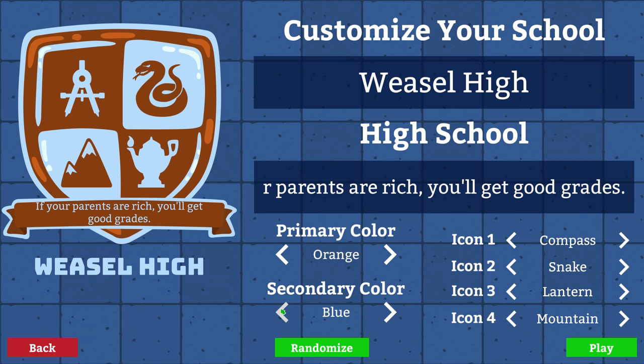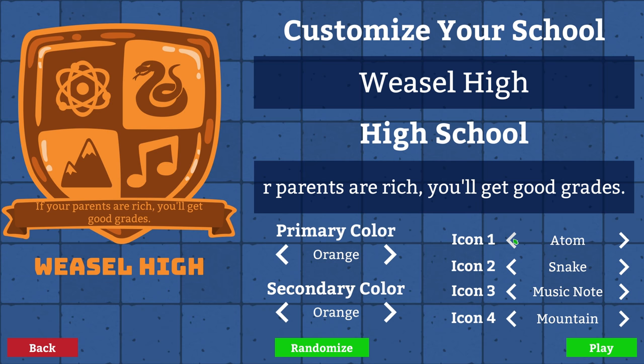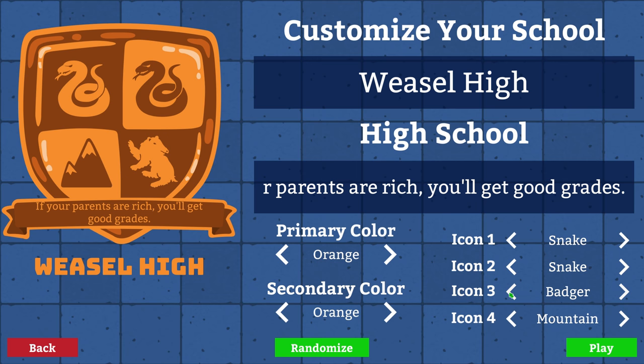Primary color — let's go with orange, something that really looks awful. Just kidding, let's go orange. You can even select your own icons. Why a lantern? Mountain? Music note sounds nice. I do like a snake though. How about we just make it snakes? That's a badger — no, that is anything but a badger. Perfect. Four snakes. That's good enough.